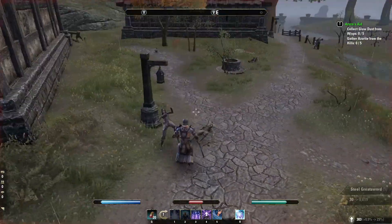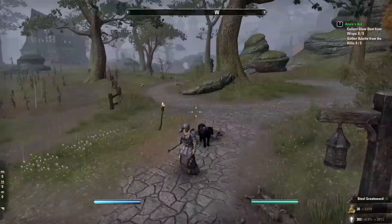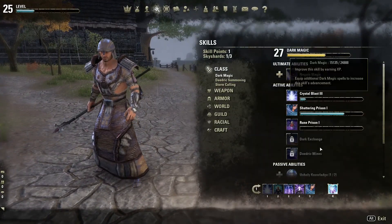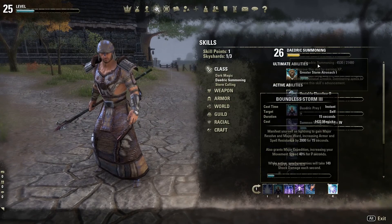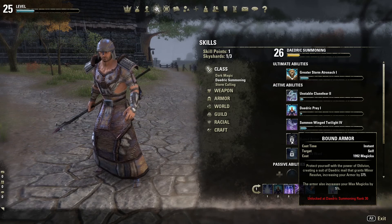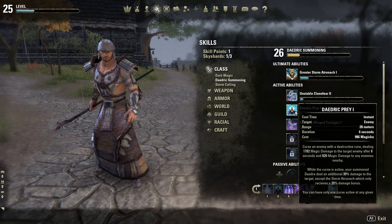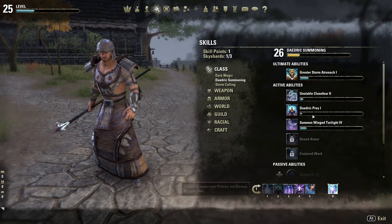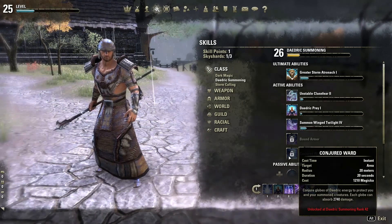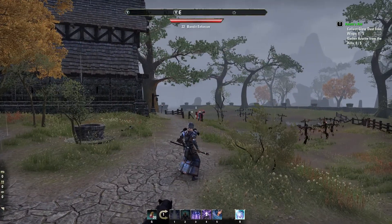Since we did a stream last night, we have different armor, different staff, and kind of different skills. I'm only using this one right here so I can kind of upgrade the Stark Magic or the Daedric Summoning. I'm going to try to get Bound Armor, which you can get at Daedric Summoning Rank 30, and I'm currently level 26. If you have one of the skills on your skill bar, when you complete a quest it automatically gives those points to the skill, which is really cool.